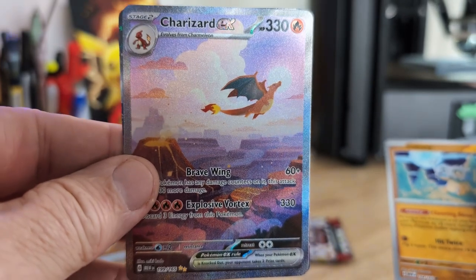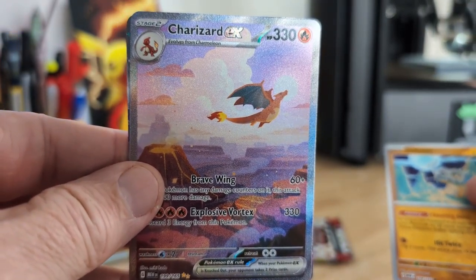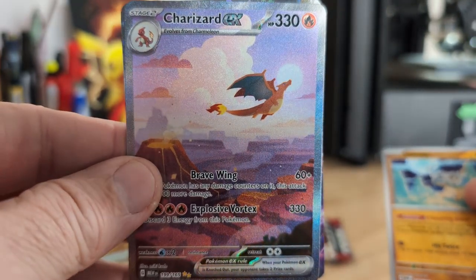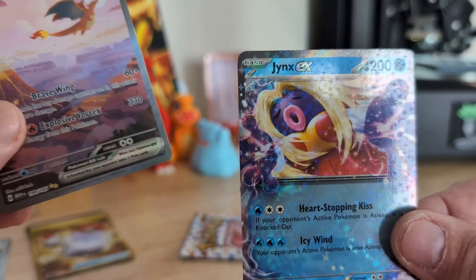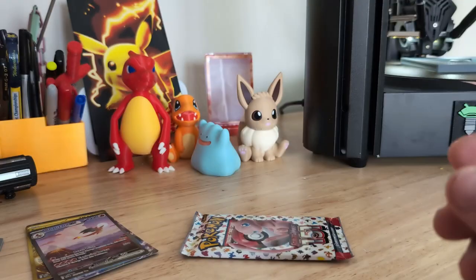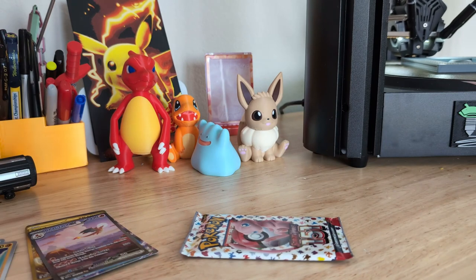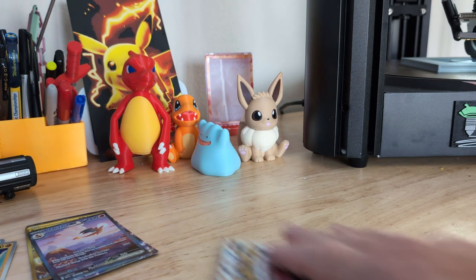Flying Zard! Oh wow! I can stop now, I guess — I've got the card I wanted. And Jynx. Flying Zard! So cool! That's the card I wanted. That is it.